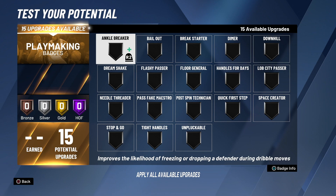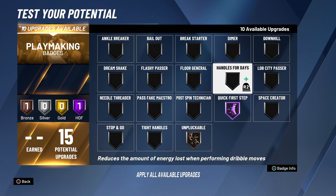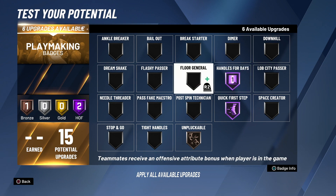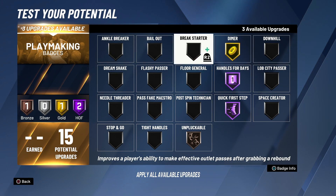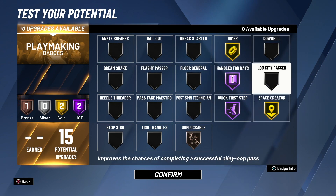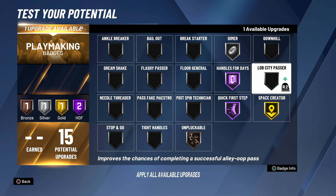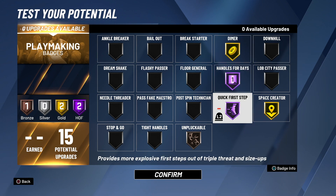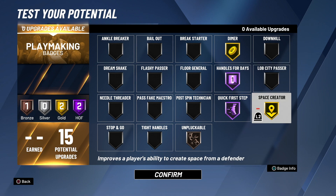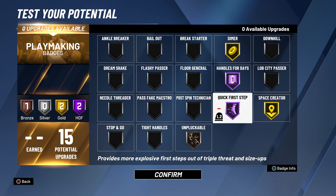Playmaking is where it gets tricky because you only get 15 upgrades. You want to have unpluckable bronze, quick first step hall of fame, and handles for days hall of fame. Now you have six left. What I recommend is diamond gold and probably space creator on gold, or diamond silver and space creator hall of fame - whatever you guys want. But if it was up to me: gold diamond, handles for days hall of fame, quick first step, bronze unpluckable, and gold space creator.